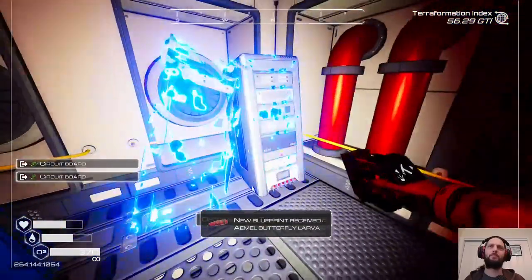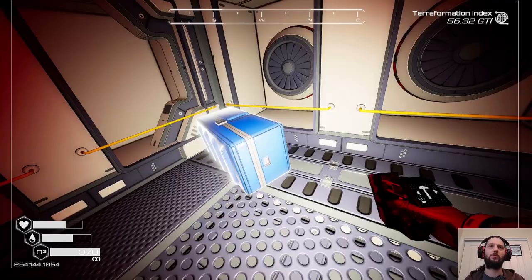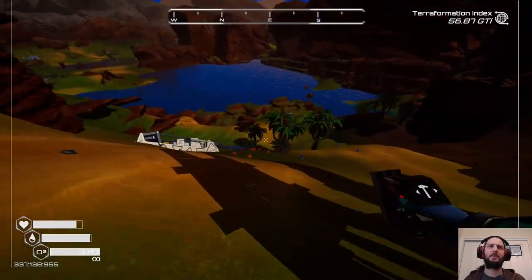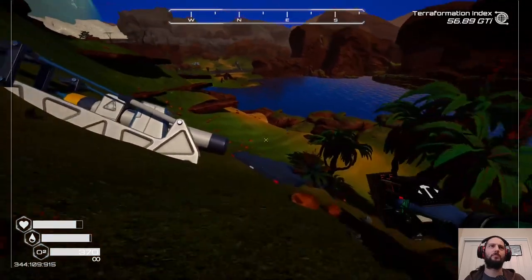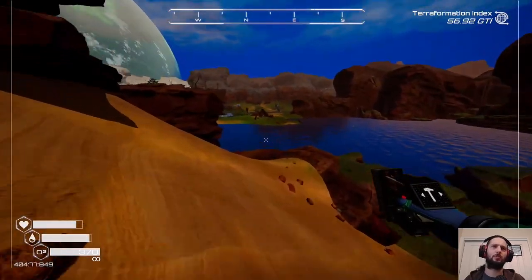Yeah, this one. Oh, another butterfly larva — clear out those as well, why not? Big crate. More pulsar quartz. Excellent. Okay, so that's how I'm getting more of that. Let's head back across. We've got one more fusion cell on us and we now have the ability to make like two more, so that's good.